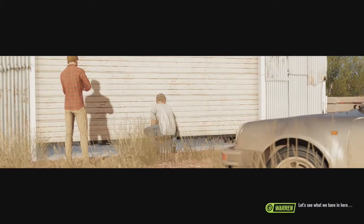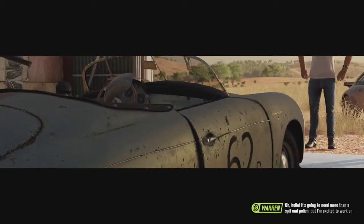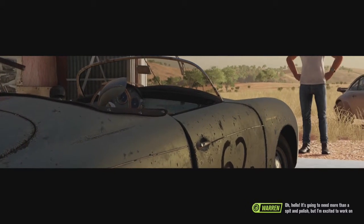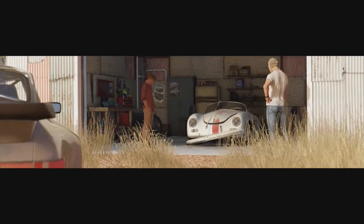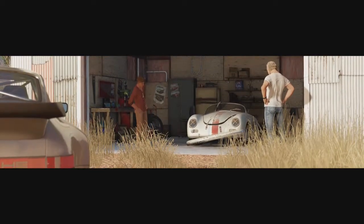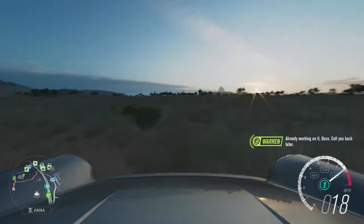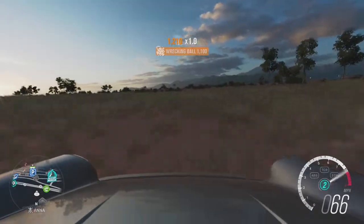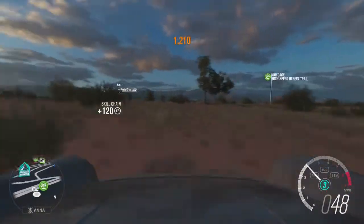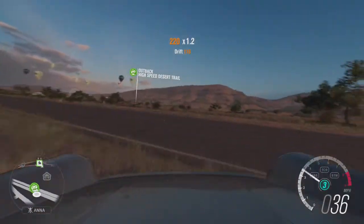Here we go. Let's see what we have in here. It's gonna need more than a spit and polish, but I'm excited to work on this one. So what is that? 365 Speedster? Three... six... five... something like that. Three-six-five — that kind of makes sense. I've already forgotten what it was called.